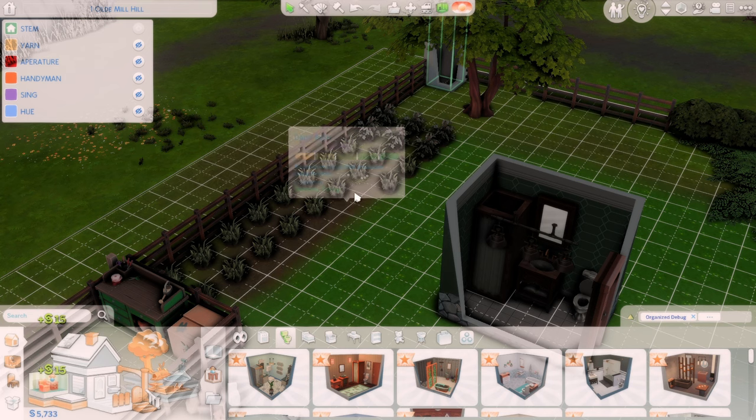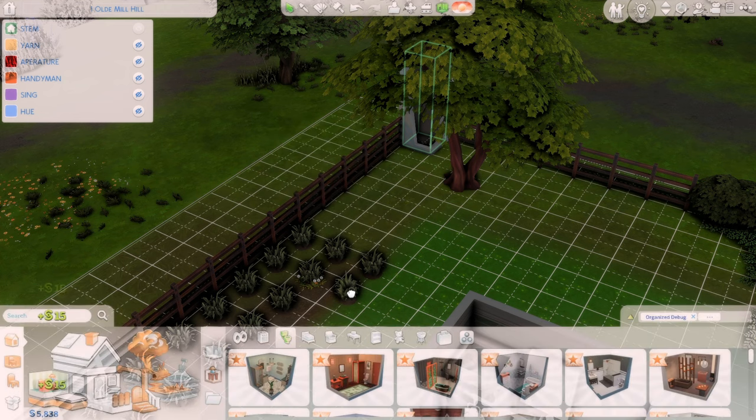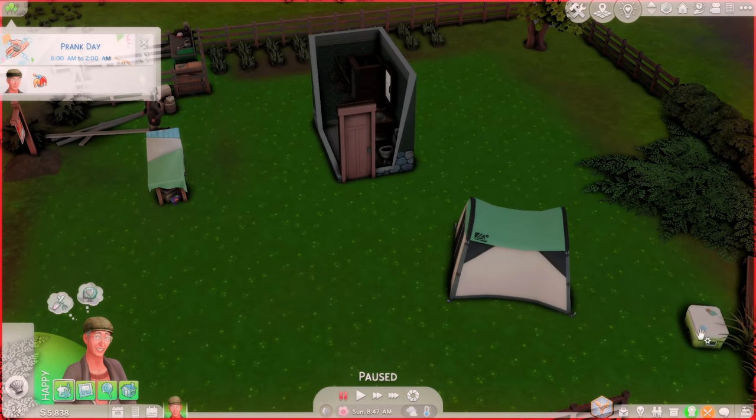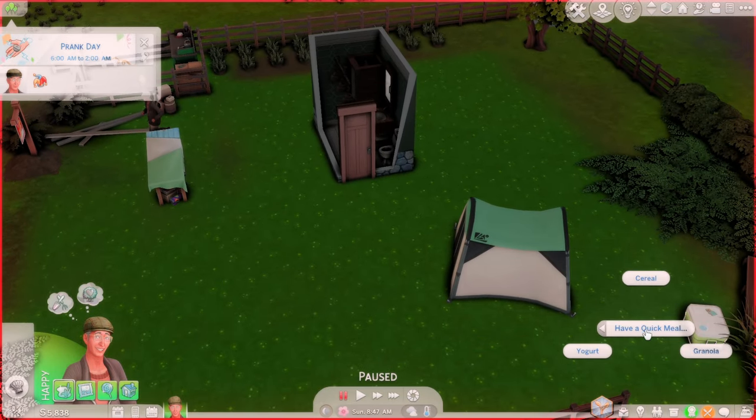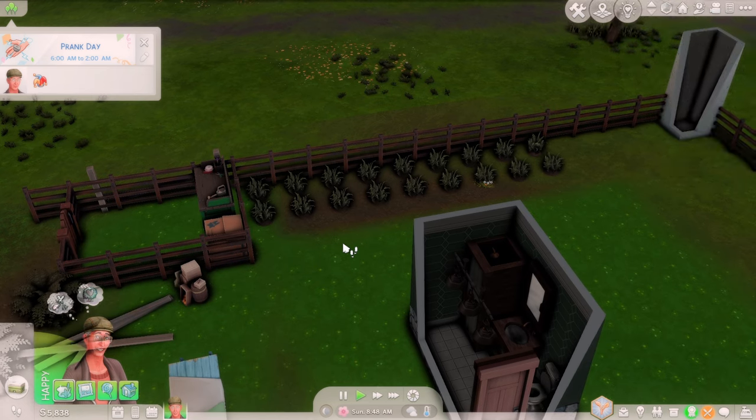We still get a little extra money here from the snapdragons. Let's delete these bluebells — we'll just move this over here and this one over here. Come in here and let him grab a quick meal because he's hungry. You are trying to save money to build your house today, Frank.